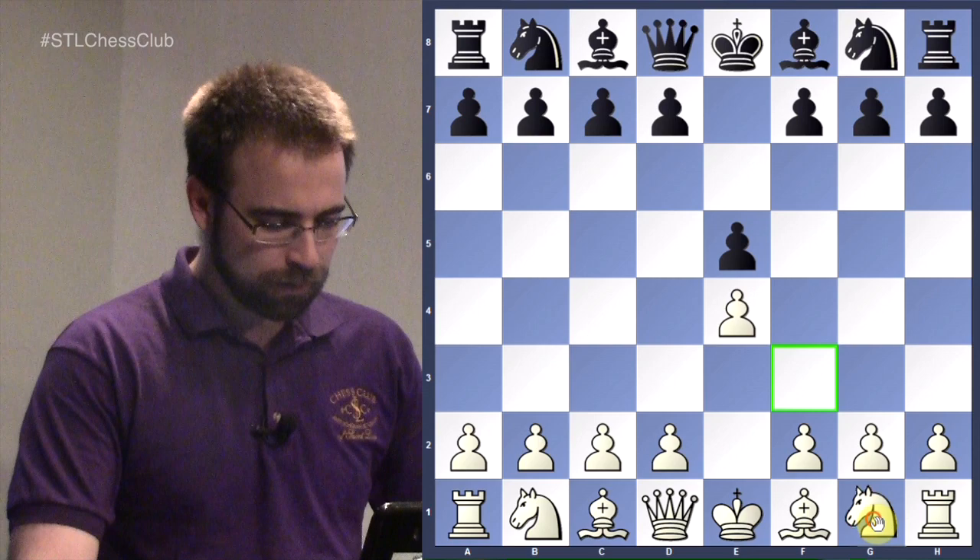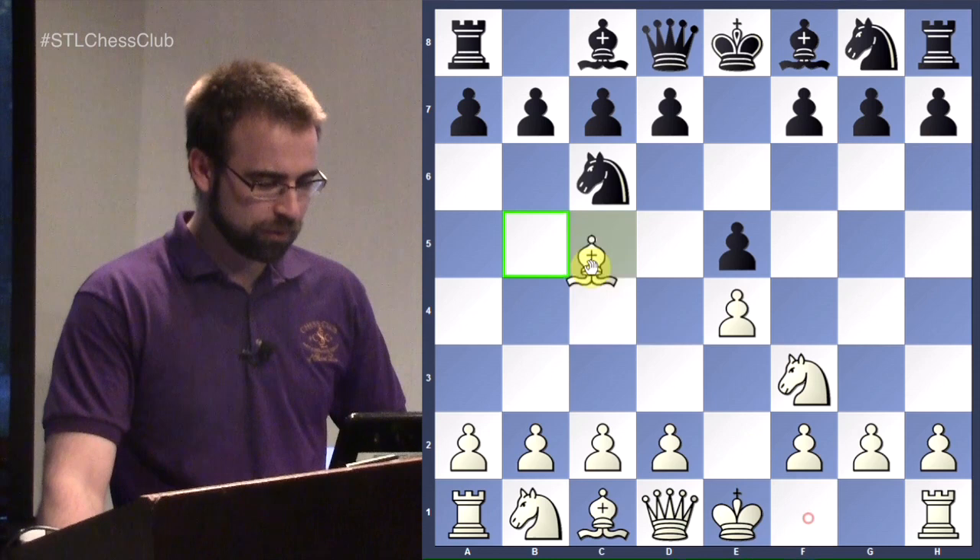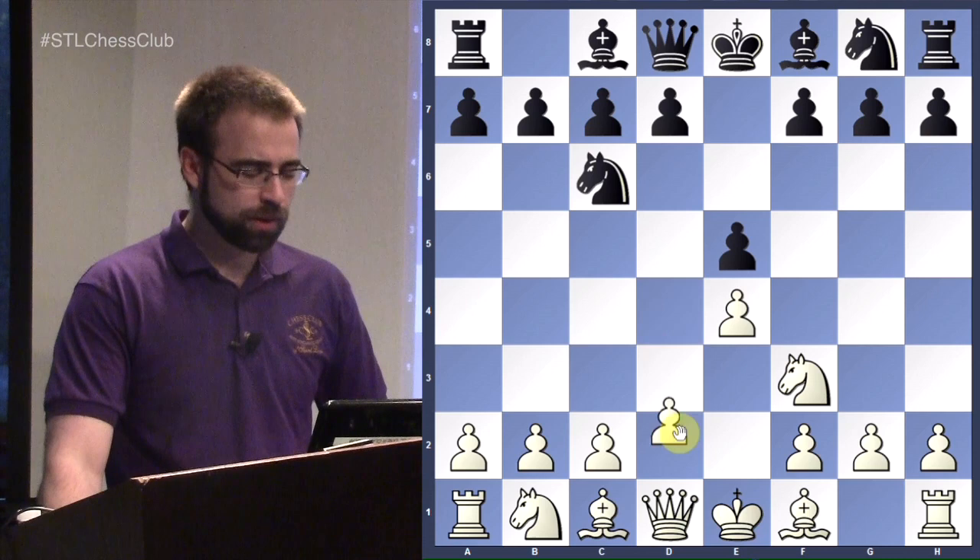Tonight I'm going to go back to a request from a while back for the Four Knights Defense. The Four Knights begins with the moves E4, E5, Knight F3, Knight C6, and now instead of the Ruy Lopez, the Spanish, the Italian, or even the Scotch, White picks the fourth most popular move, Knight to C3.